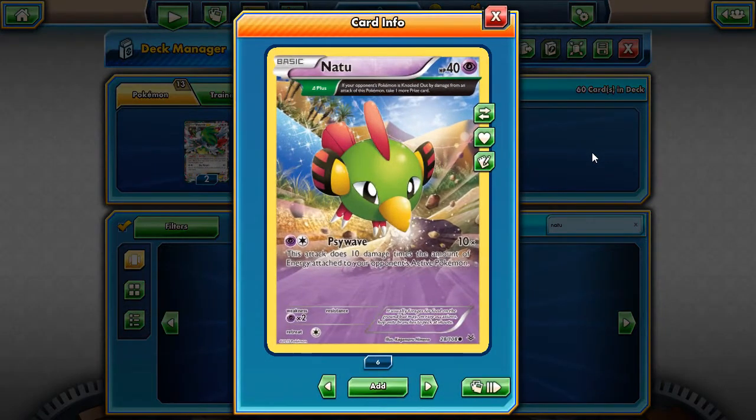The slightly cheekier option is Natu. In theory your math can work out so your opponent's big attackers only have about 10 or 20 HP left, and Natu makes sense — you can come in and take like three prizes with this tiny little bird. But in practice it just never came up. Against things like Mega Scizor and Darkrai, which actually resists Psychic, your 20 damage is reduced to zero straight away, so there's no real point against those matchups. In matchups like Xerneas Giratina you're going to win that anyway, so the Natu doesn't really make a difference. If you're bringing this to League and want to blow people's minds on a 1% chance, go for it — but personally I couldn't get much use out of it.